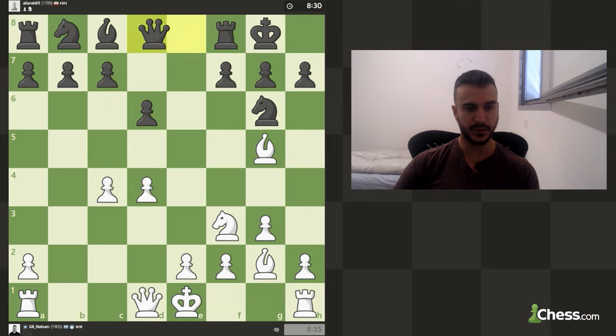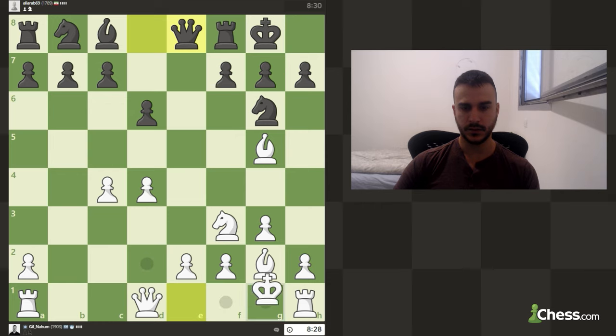We are also ready to play e4. He decides to break the pin — of course a small choice — so let's short castle.